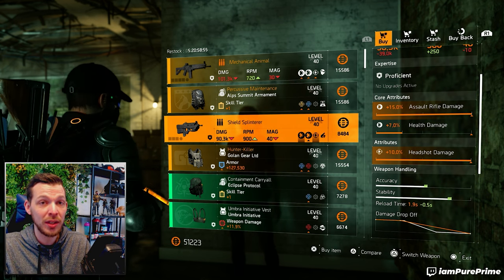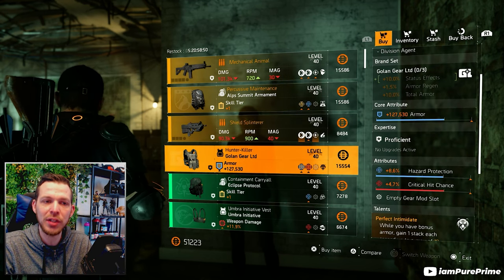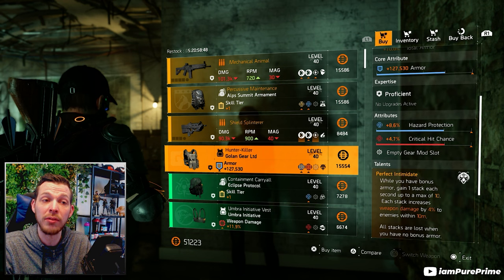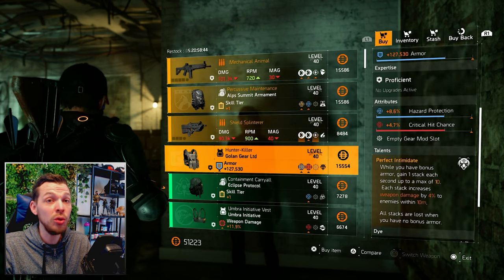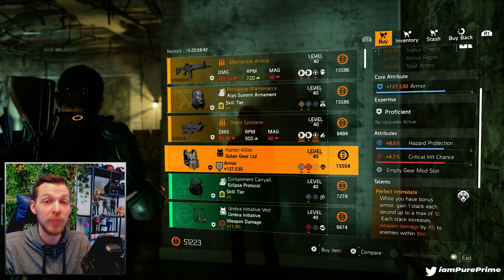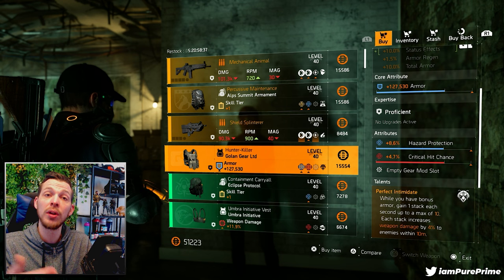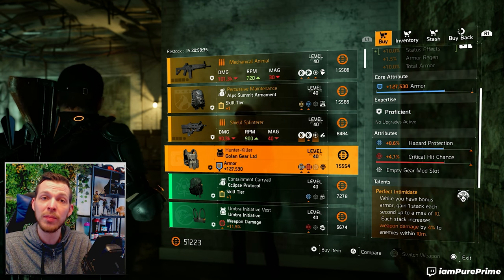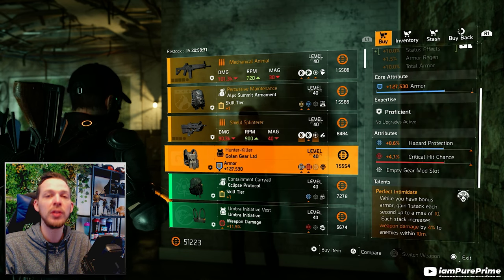Then over to the Hunter Killer — this could be a nice buy. It has hazard protection and critical hit chance already on there, and of course Perfect Intimidate. You could roll it even to a red core, removing the armor for a weapon damage core if you want. You could build into hazard protection and crit chance — it's quite flexible.